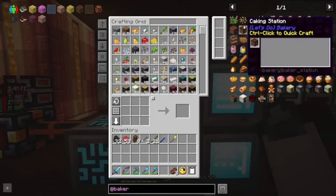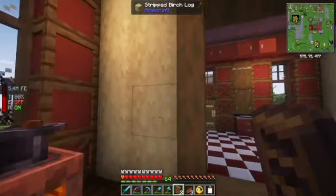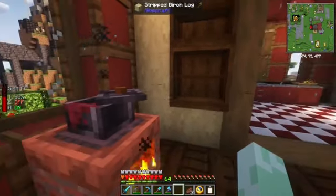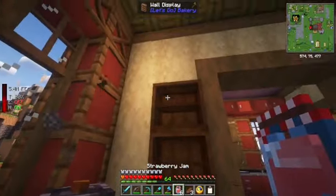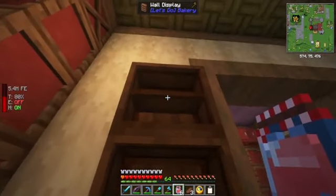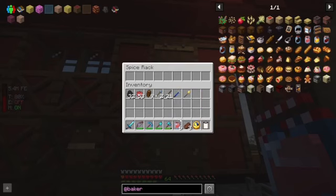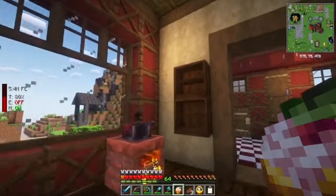Let's see what else we have here. We've got the caking station — we'll figure all that out. Let's see what this wall display is — let's make two of them. Are they like shelves? They don't have a GUI. Just click them up there? Apparently not with these — we can put them on our spice racks though. Let's try some of the food from the mod.